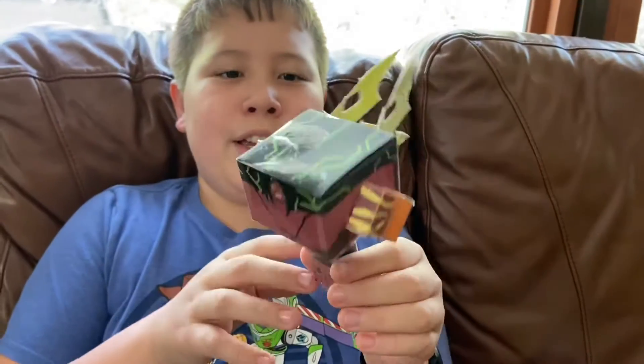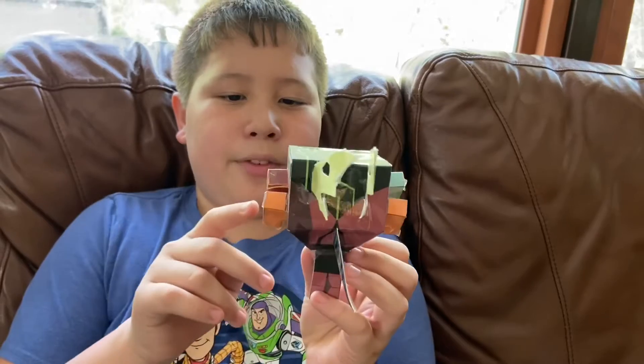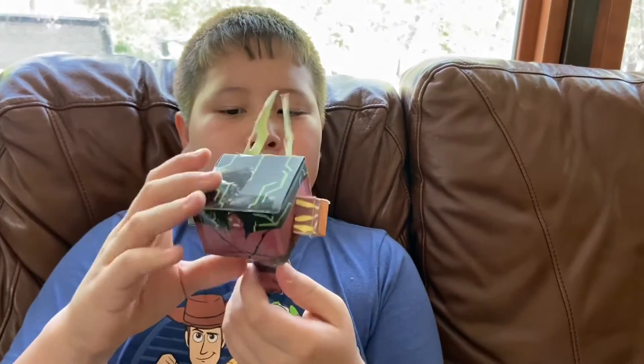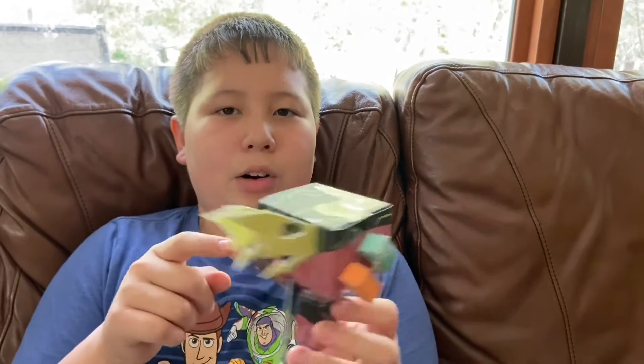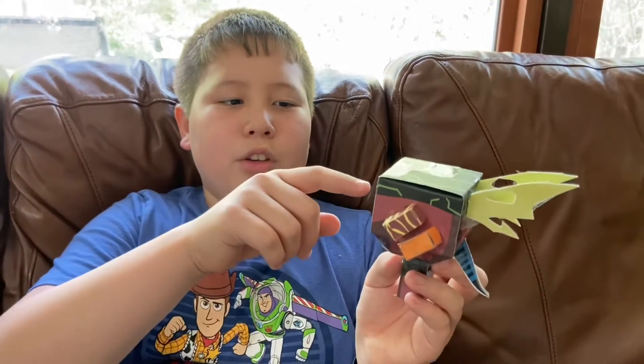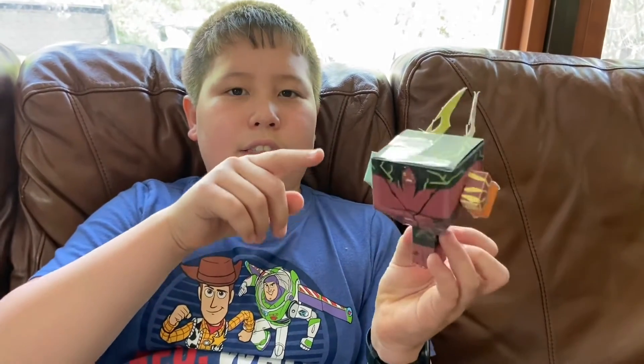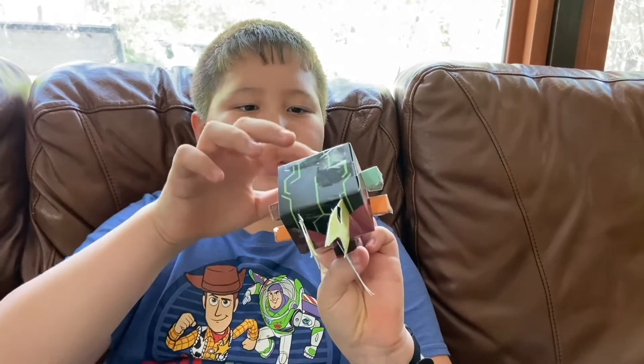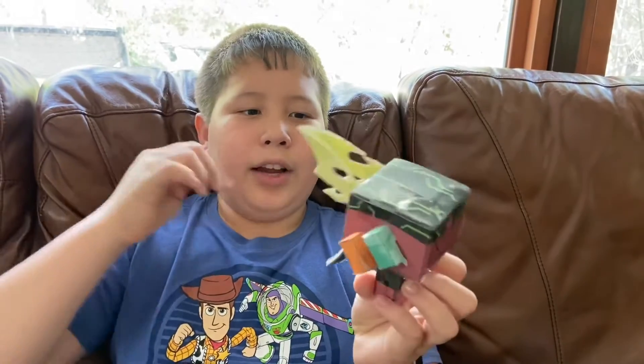This is Kevin. Kevin has wings. Kevin has tail, and Kevin's have fire. Kevin has diamonds. Kevin has the pet arms, and Kevin has green eyes, and Kevin has orange eyes. Kevin has teeth.